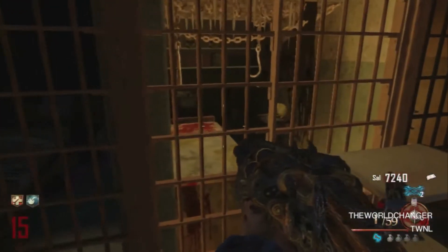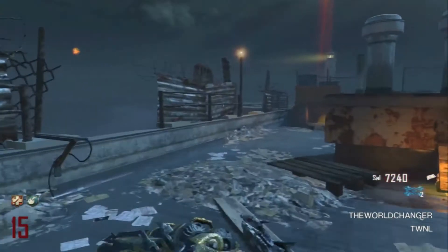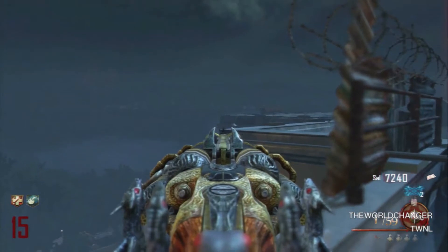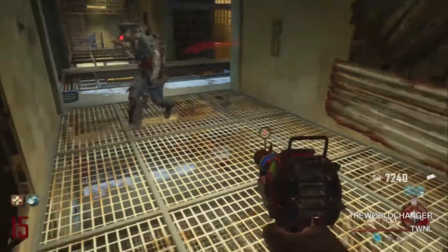The third skull is next to the spawn — just chuck your hells retriever at the toilet and you should have it. The fourth skull is on the roof, it's at the corner of this tip of the building, just chuck your hells retriever and you should have the fourth skull.